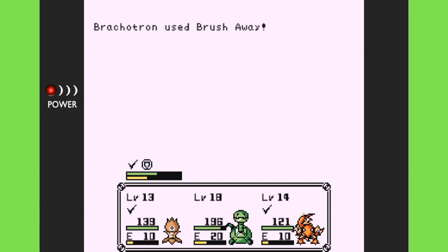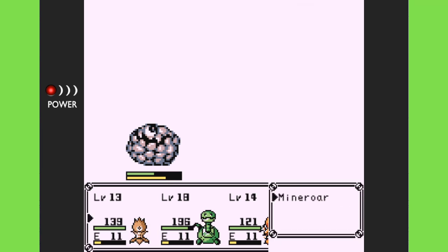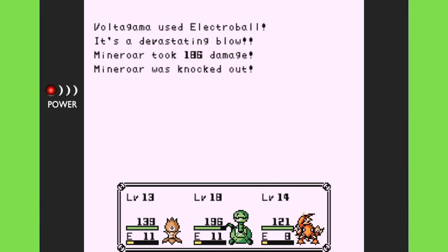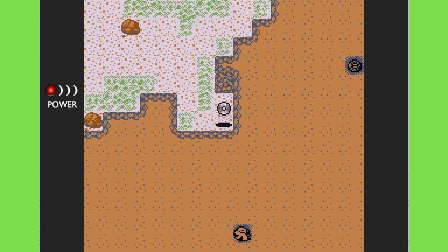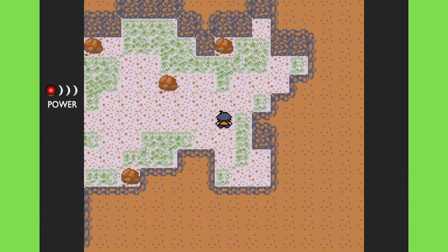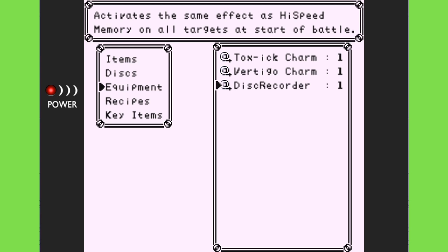Those three status effects going off right from the start will either hurt them more or delay their ability to attack. We're going to try that as our standard opening. It seems to be working! Oh wow — I've never seen that happen. A disc fell from defeating all of them! I got a piece of equipment — a Disc Recorder. It activates the same effect as High-Speed Memory on all targets at the start of battle. It's a charm!